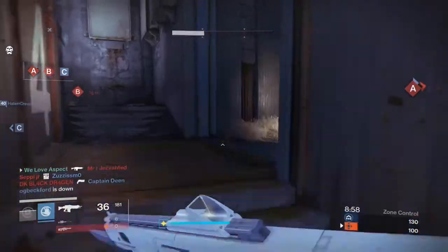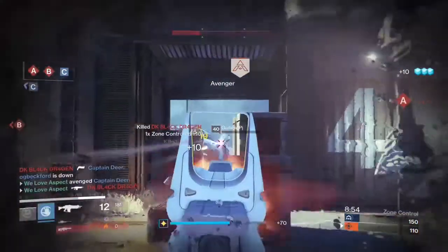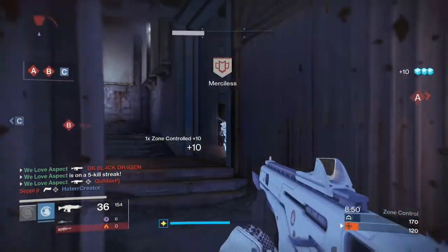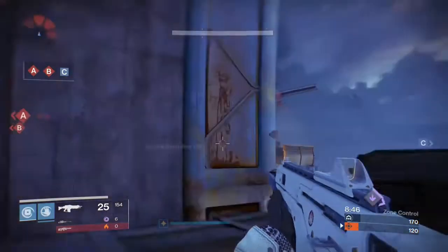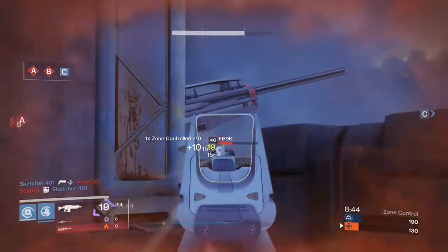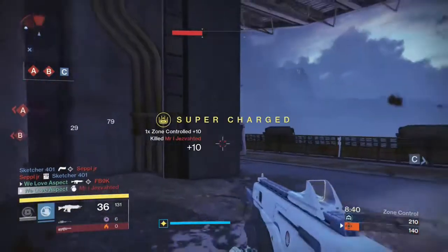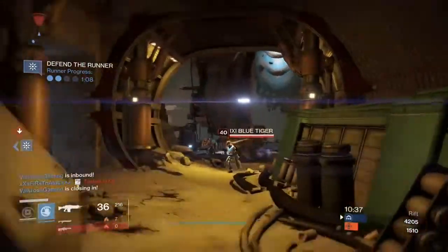The clips you're going to see here are me just melting with the Monte Carlo and making Sunsinger look good essentially. This clip not so much, but the next clip makes Sunsinger look decent. I'm just mowing people down with Monte Carlo. To be honest this is the first game I've used Monte Carlo in PvP in a while — I use it every now and then, but this is the first time it's really been decent. I'm loving it.